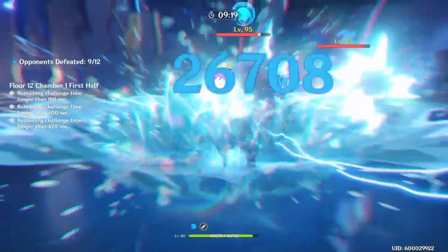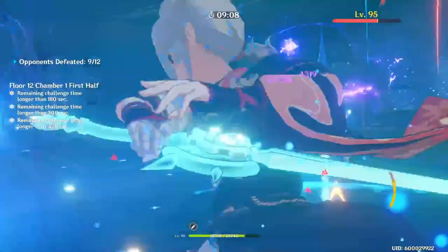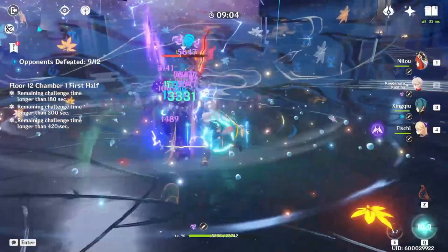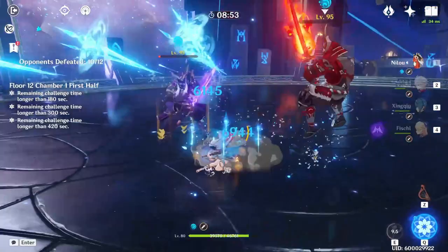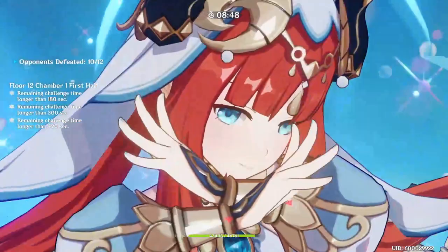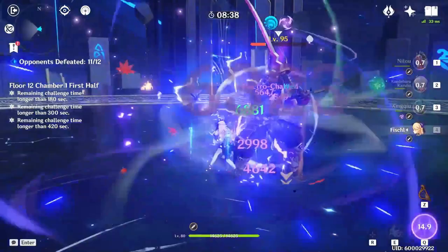Similarly, Fischl C6 — which attacks with you whenever you do a normal attack — won't activate on your E-Skill attack itself. If you hit your E-Skill to enter your stance, Fischl won't activate with Nilou. But when you convert your normal attacks to Hydro damage and then actually normal attack with that Hydro version, she will attack with you at that point. Likewise, Xingqiu will not activate on the actual E-Skill activations, but will activate when you convert your normal attacks to Hydro damage.